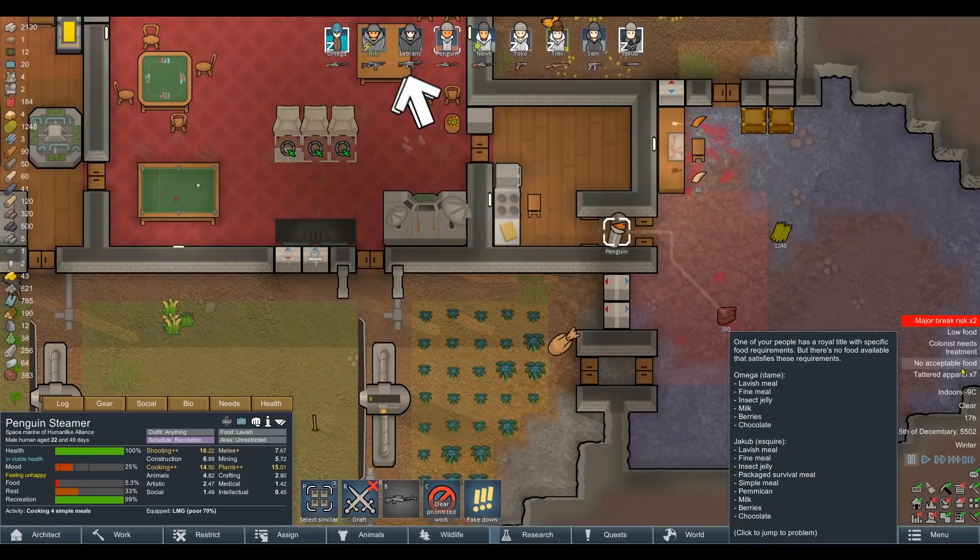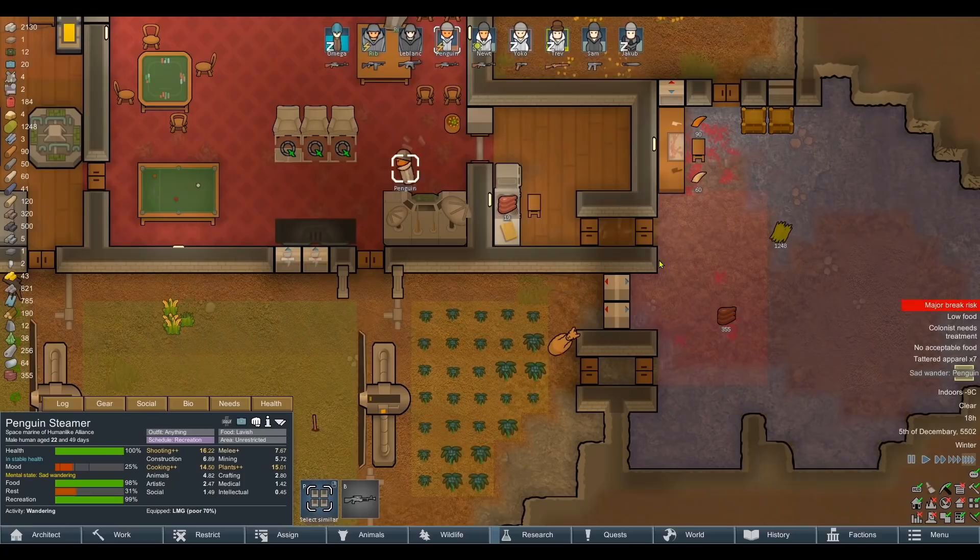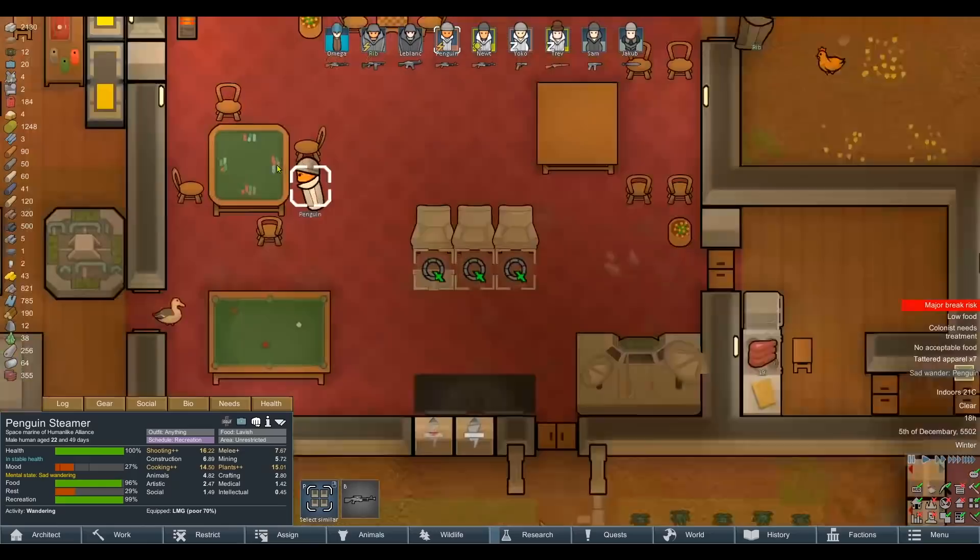Could you cook some meals, friend? I was just about to flag low food — we've got no acceptable food, minor break risk times two, and there's also no food in the freezer. Oh seriously. God, I hate this game.